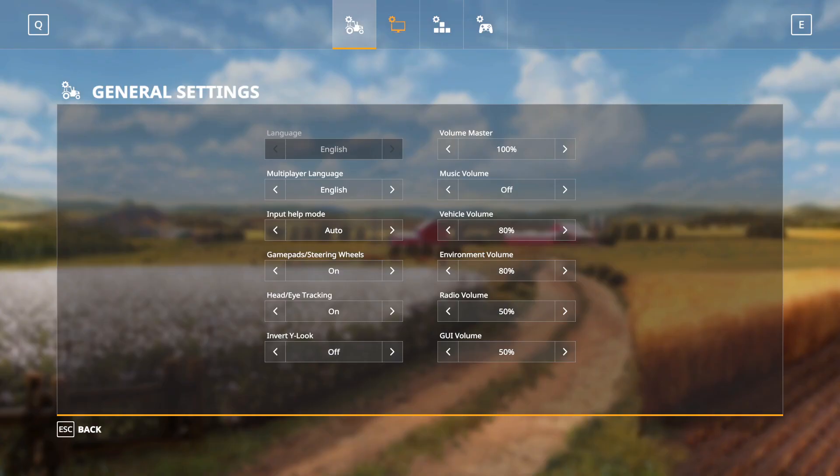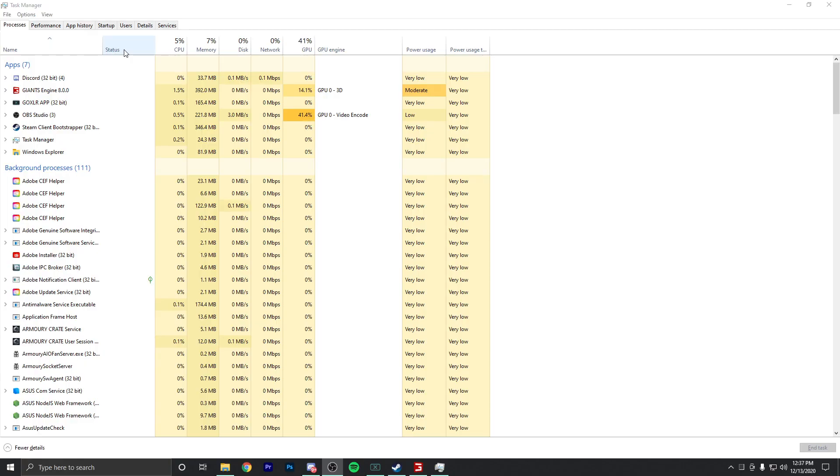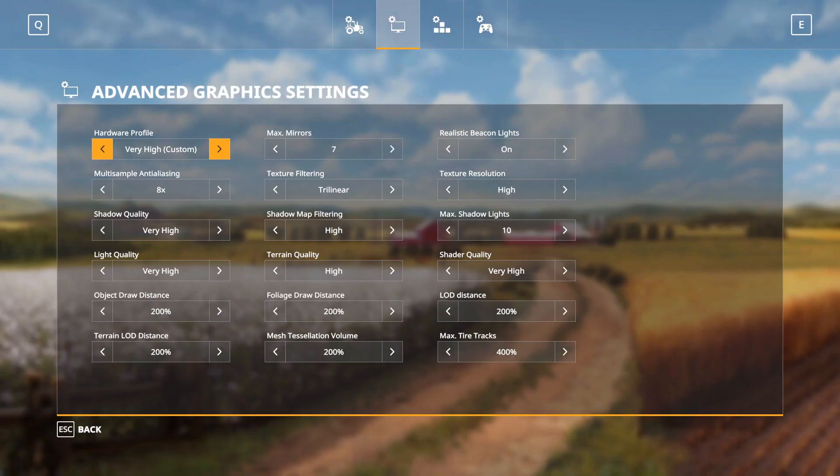We're going to go into the options — and I'll be honest, I don't know what most of this does — but we're going to make everything the biggest number we can, because I feel like the bigger the number, the more taxing it's going to be on the PC. As you can see right now on the main menu, we're only using 5% of the CPU, 7% of the memory, and about 42-45% of the GPU, which is kind of surprising. OBS is using the majority of that, so we can't really blame the game for that. We've upped everything to their absolute max value and I think we're good to try and get into a game.